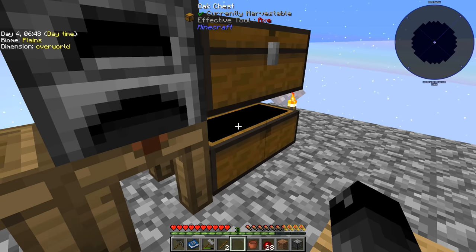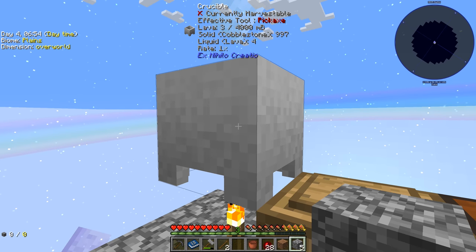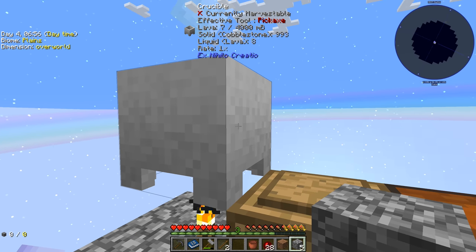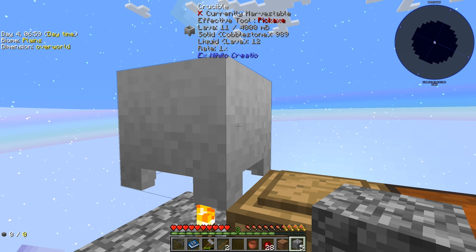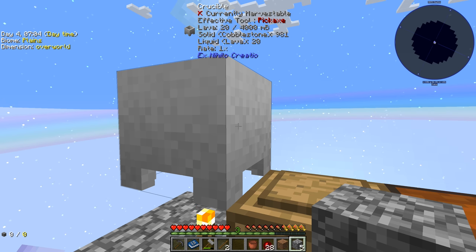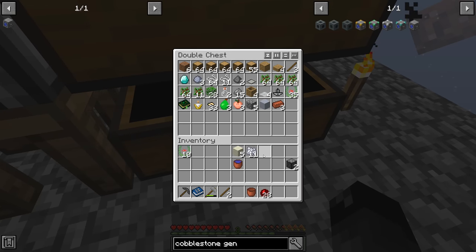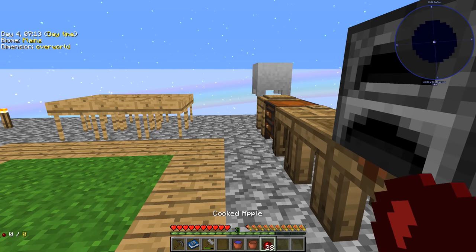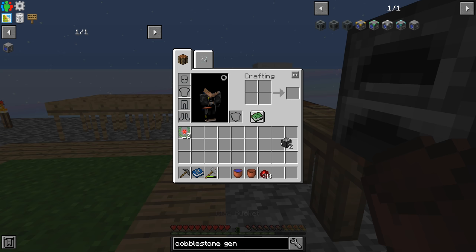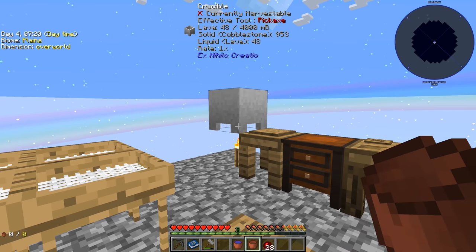We put four cobblestone into the crucible on top of a torch. Each piece of cobblestone needs to reach 1000 millibuckets and it's going very slowly — we're only at 20. That's going to be some AFK time waiting, but once we get the lava we can bucket it out, make the cobblestone generator, and automate cobble production.